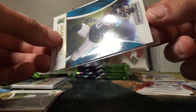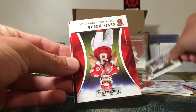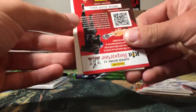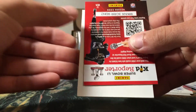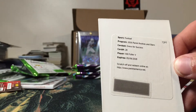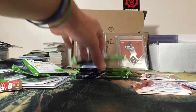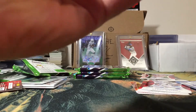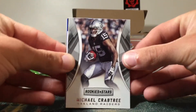Very nice PC hit. Let's keep it moving. Got a Nelson Spruce rookie and a Kevin Hogan rookie. And this is why I wasn't sure if it's good or bad news — we pulled a redemption. It is a Dress for Success Will Fuller redemption. This is the first time I've seen a redemption pulled out of this product, so I don't know if I'm excited about that or not, but it is what it is.